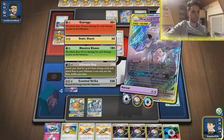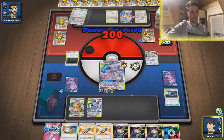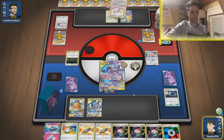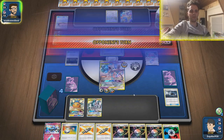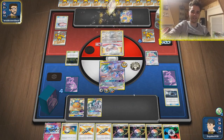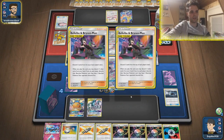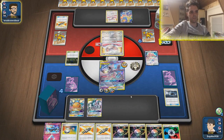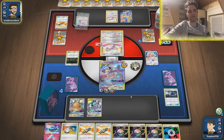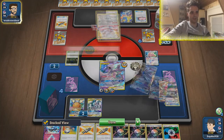Massive Bloom. Maybe should have used Dedenne to find Mallow & Lana while at it. I don't know if this list has a great matchup against Stall, seeing as we don't have any ways to gust the opponent. Belalba's — here they come! Another doll. I don't think we are going to be able to win at this pace, since we don't have any gusting cards. Maybe Pokémon Catcher would be a fantastic addition in this list.